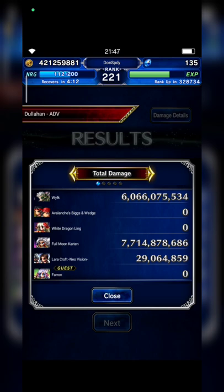They have the same attack point, but it seems like Carton's modifier is better than Wilk's. I hope this comparison can make you reconsider whether to pull Wilk or not — but personally, he is a future-proof unit. Thank you so much for watching this video, I hope you guys enjoyed this comparison.